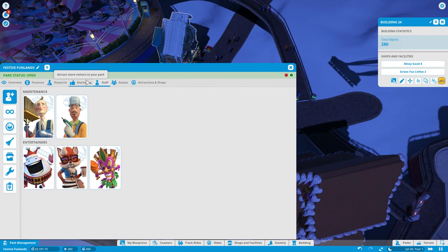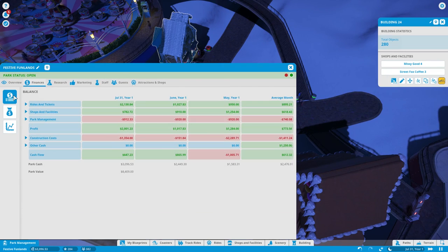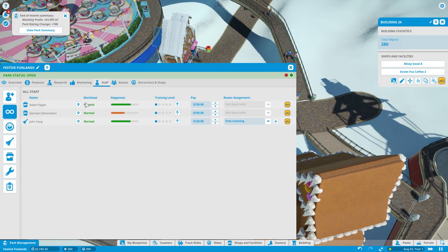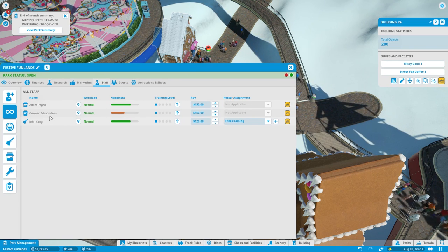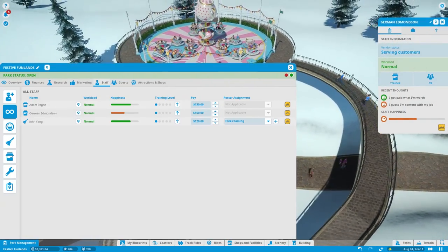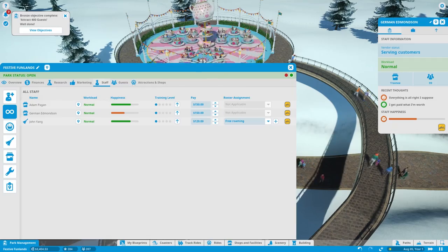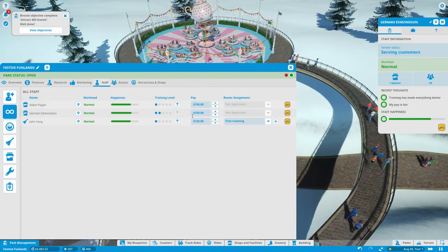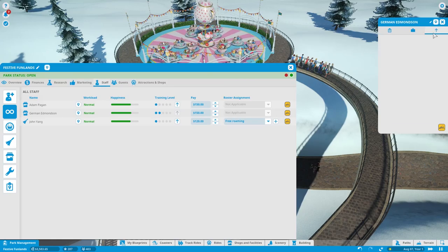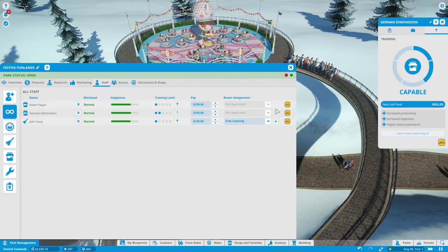They're just thirsty - teens are always thirsty for some reason. This guy's not happy. Adam is a serving customers trainee. Let's boost his training up real quick - boom, like that. You don't have to click on them and go to a separate training menu - it's all right there. Super easy, I love it, it's great. You can do the same thing by just firing people as well, which is great.